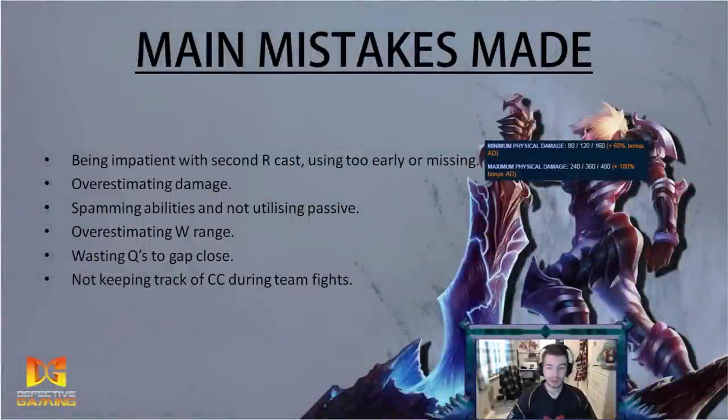The next mistake is overestimating the W stun range. Many players misjudge how large Riven's W range is. When you use your alt, Riven's sword gets bigger, giving a larger hitbox on the stun and a longer auto attack range. Players get used to the alt-form W range and then miss it in standard form without Blade of the Exile active, wondering why it didn't connect.